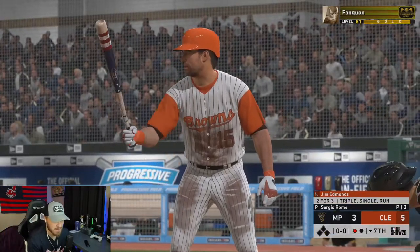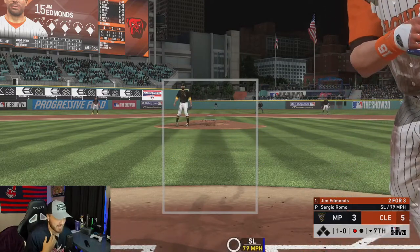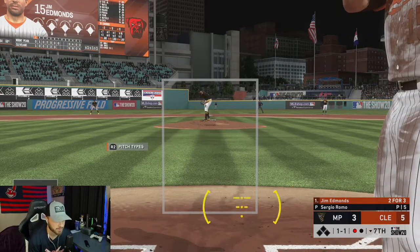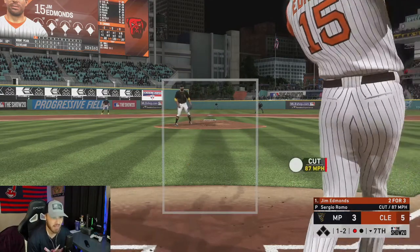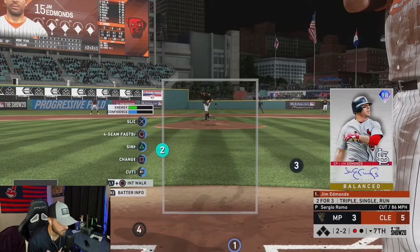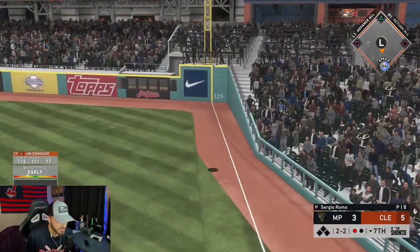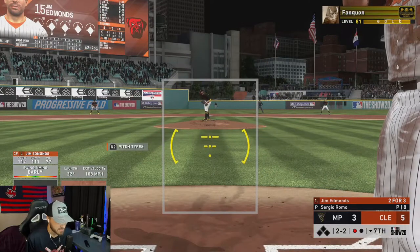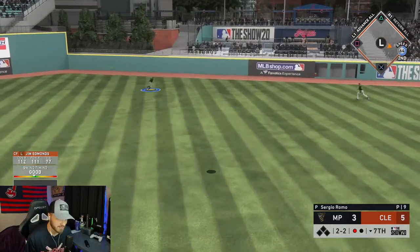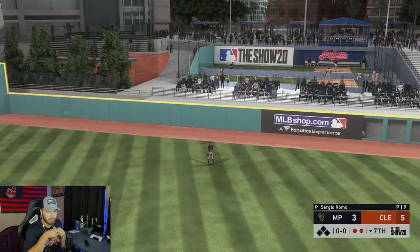Fourth at-bat with Jim Edmonds — we're in a 5-3 game. I went yard with Mickey Mantle shortly after Jim's last AB, so we're sitting at 5-3 in the bottom of the seventh. I'm calling it, this is the bomb — we're hitting a home run. Nope, 2-2. Just foul — little out in front of that one. Oh that was a blast! I think it's a pop fly to center — Ty Cobb reels it in. Two for four, that might be our last at-bat.